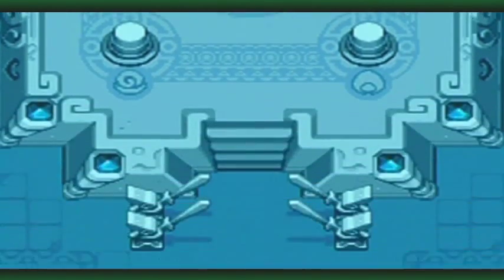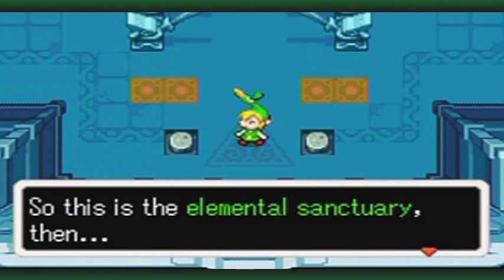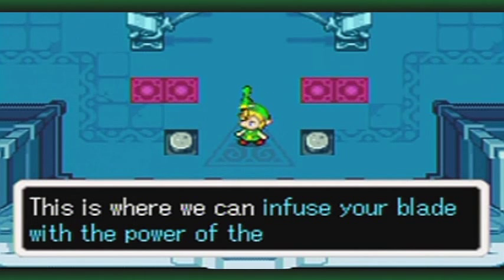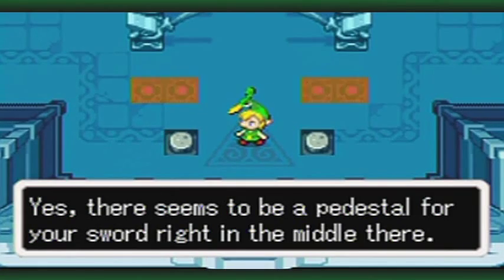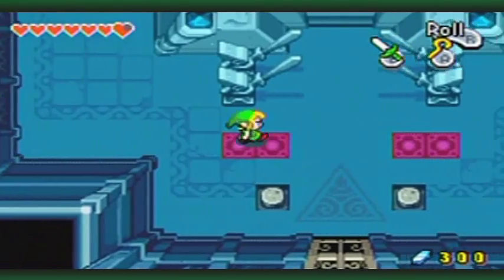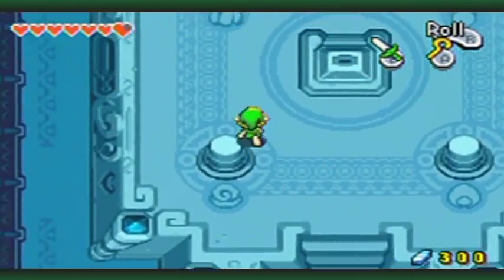So, what is that over there? It looks like some sort of pedestal. This is the Elemental Sanctuary, then — this is where we can infuse your blade with the powers of the elements. Yes, there seems to be a pedestal for your sword, right in the middle there. Let's go and check it out. By the way, you remember these glowy spots? We are about to find out what they are very shortly.